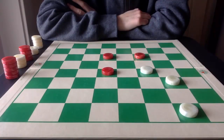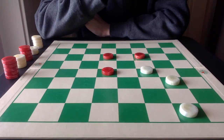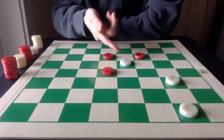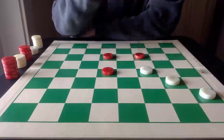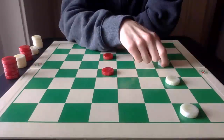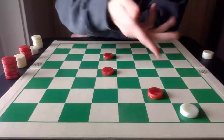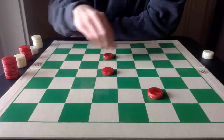This next position is a little tricky. In the previous examples, White pitched one piece at a time. However, in this case White gives up a double jump to take a triple jump. Keep in mind — it's okay to get double jumped if you're getting the same or more pieces in return. White goes here, Red takes not one but two, and now all the doors have opened for White for the triple jump: one, two, and three.